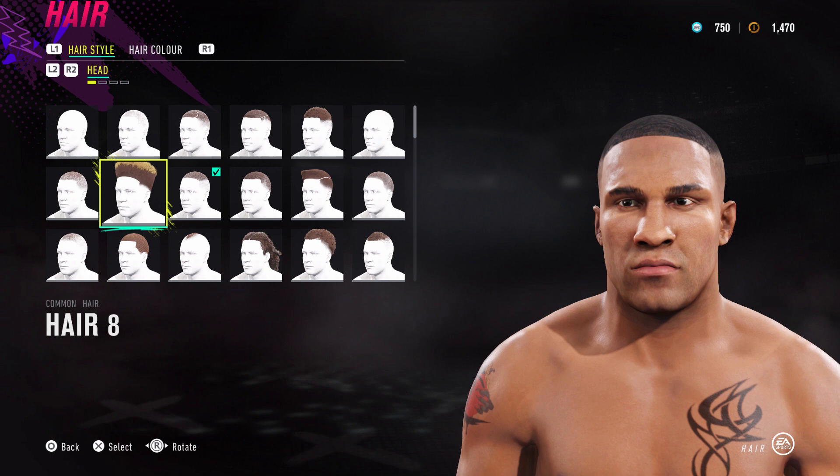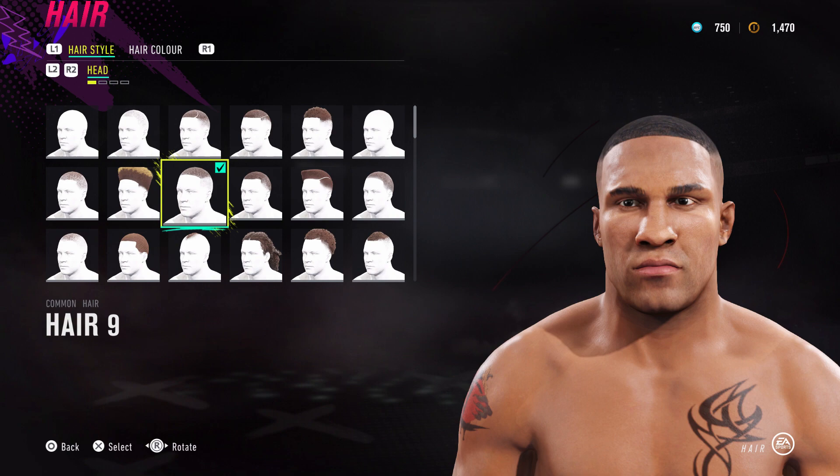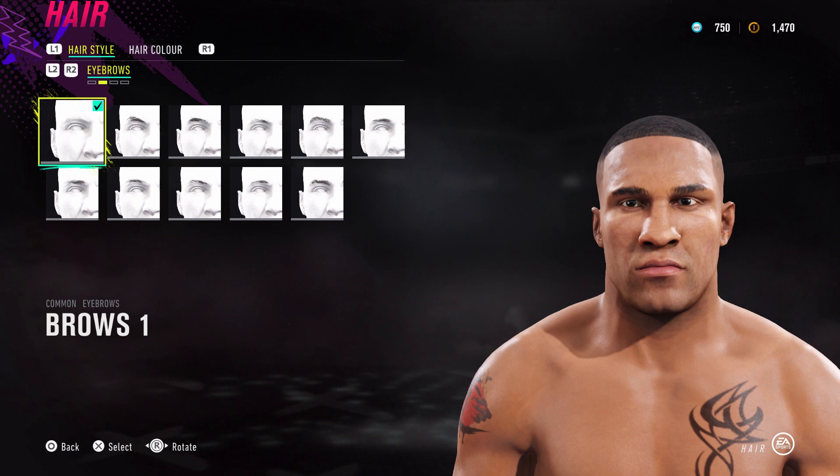For the hairstyle you've got a couple of options - either hair 2, which is kind of when he had the shorter hair in Fight Night Champion, but in the end I ended up settling for hair number 9 and I kind of built him around it. If you guys want, you can get rid of the fades by putting tattoos in around the side of his hair.